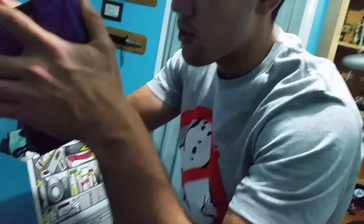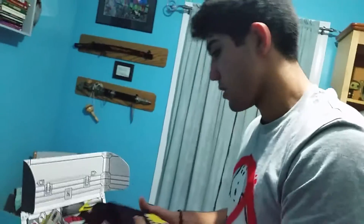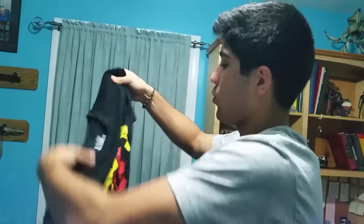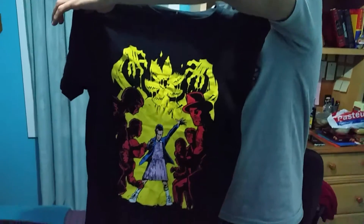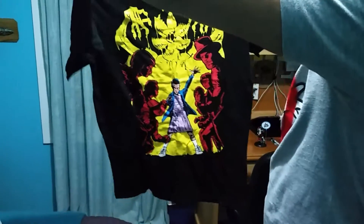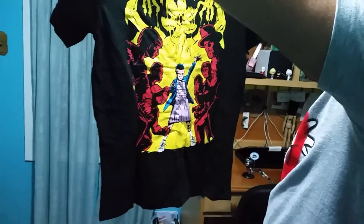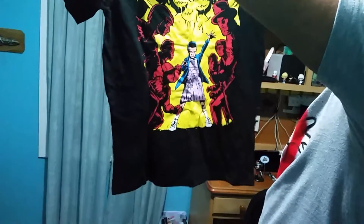Oh, she's got a little background in there too — that's cute. Let's see the next item. Oh, a shirt! Now that's sexy — Stranger Things! We got the Demogorgon in yellow on top, Eleven in the middle, and the boys versus the sheriff, Will's brother and Mike's sister.